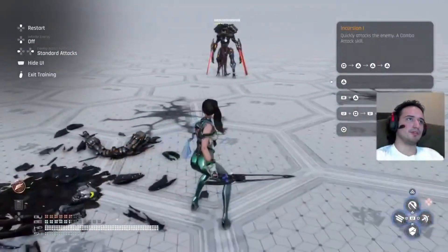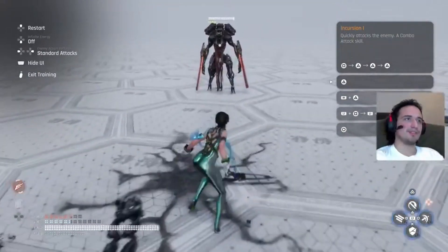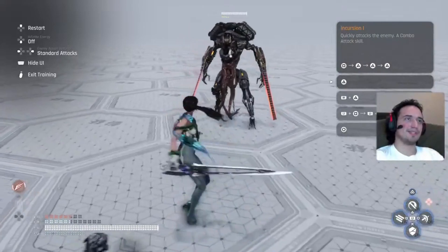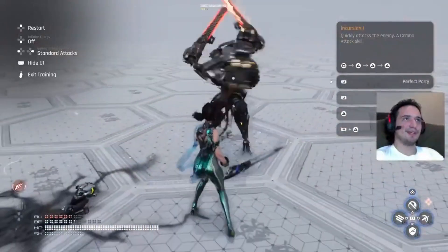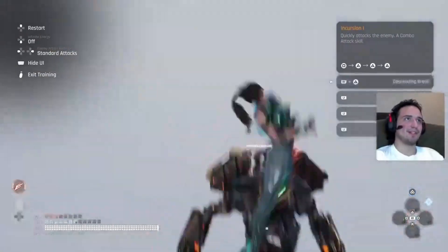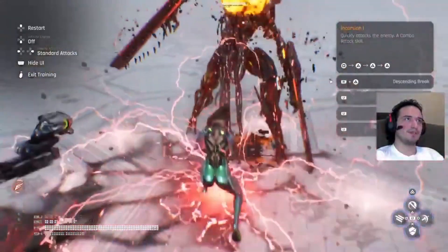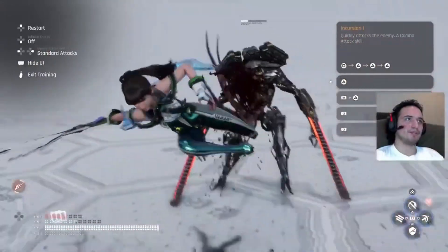Another little tip: use your burst to get more burst — keep the burst up. As you can see, I got three perfect blocks; use this and he'll immediately go down. So try to get them off balance with those moves.